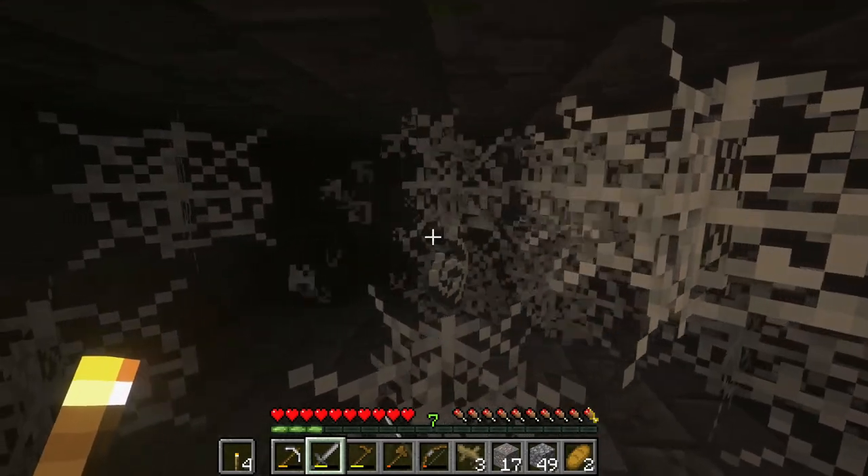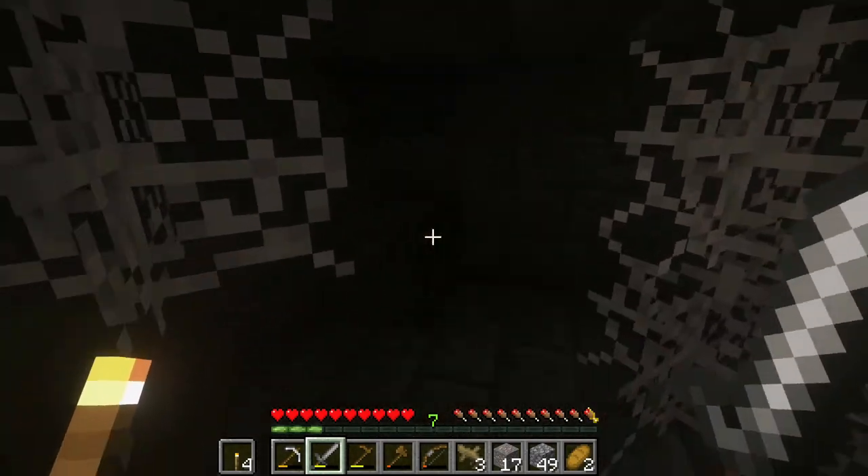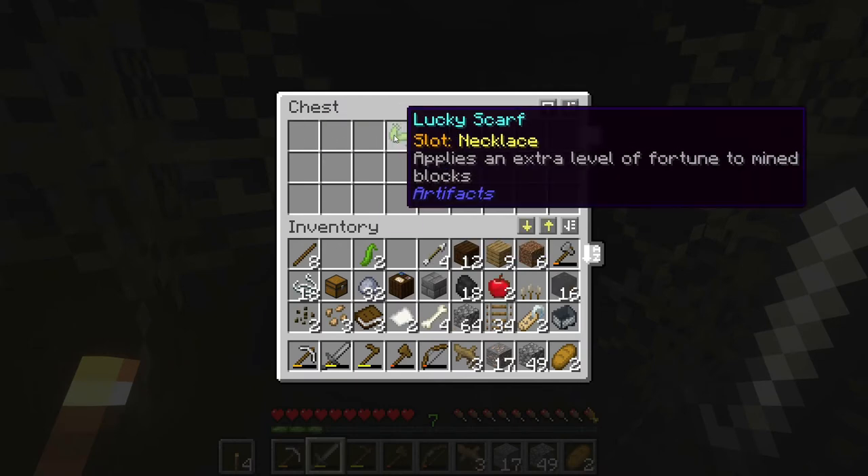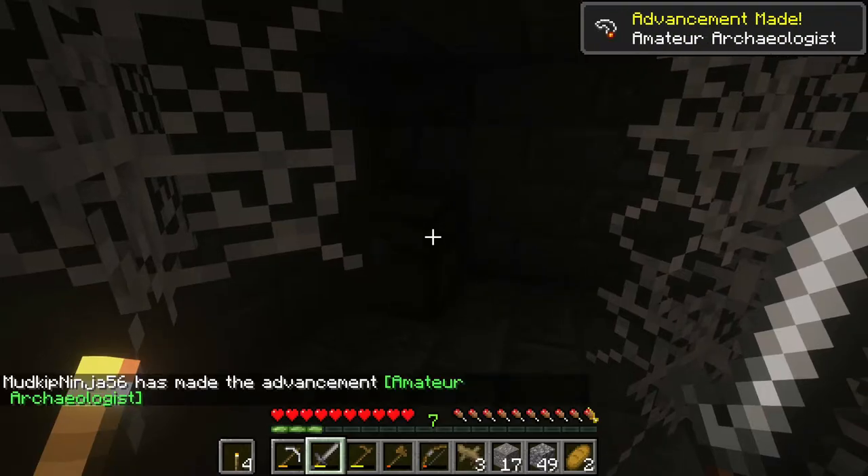There's another chest I almost missed. 16 black cave crystals, some bones, an apple, and a lucky scarf! This is our first artifact. You can find these underground — they're added treasures in the game. This one applies an extra level of Fortune to mined blocks.